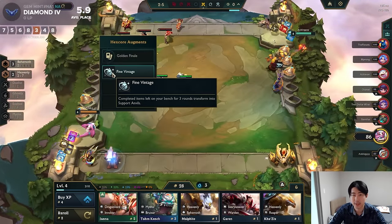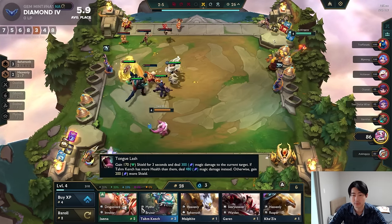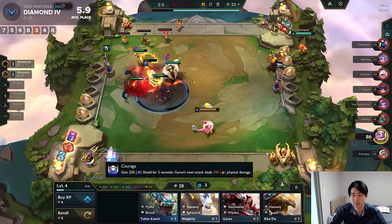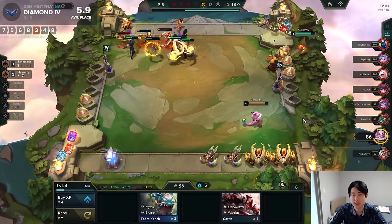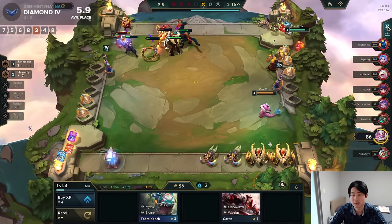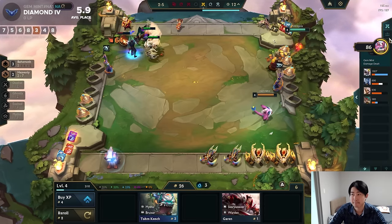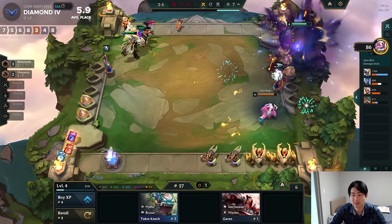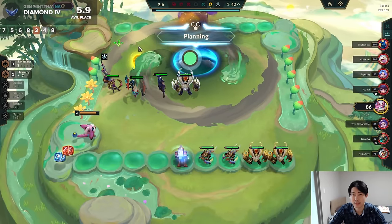I just got a support item anvil — perfect. I got to slam this. So we should be getting another support anvil. Just keep buying the heavenly champs. We're going to want at least 3 Xerods. Here we go, we got another anvil.